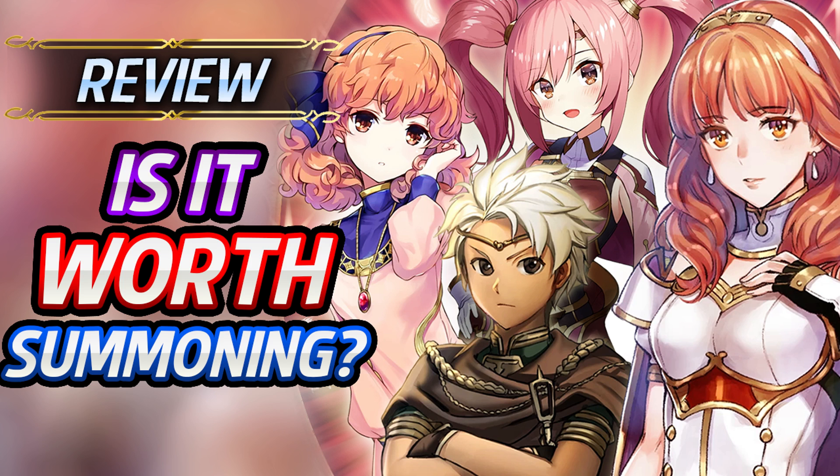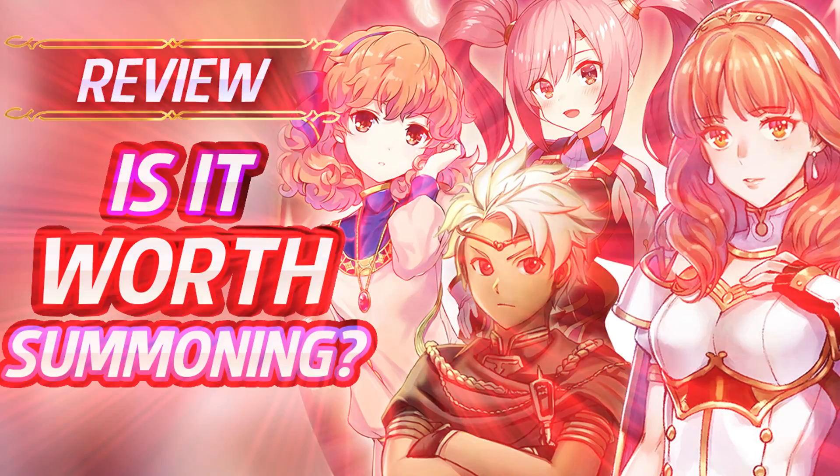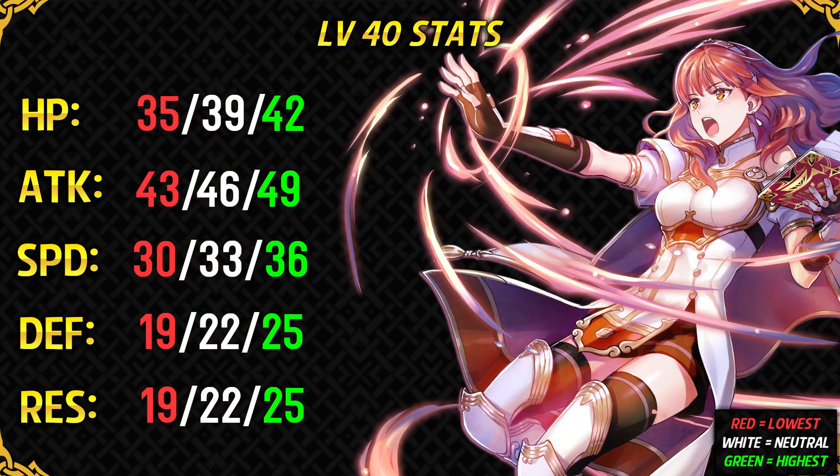This banner has got Celica, Mae, Bowie, and Jenny from Shadows of Valentia. This banner is way better than Aam's banner which came out a month ago. Taking a look at Celica, she has got decent offensive stats but average bulk. She's definitely a very good red unit in my opinion.